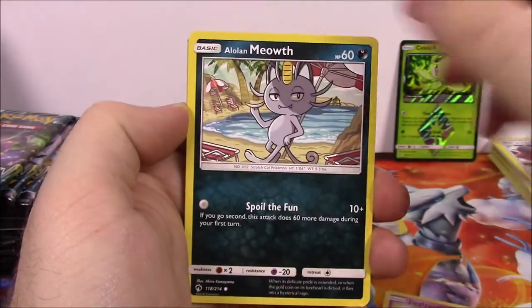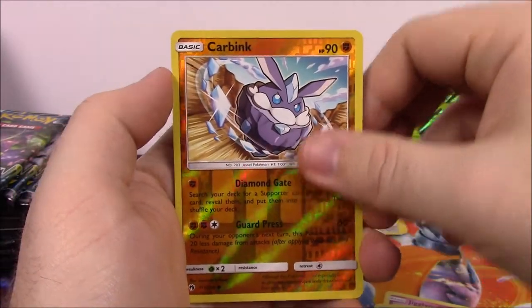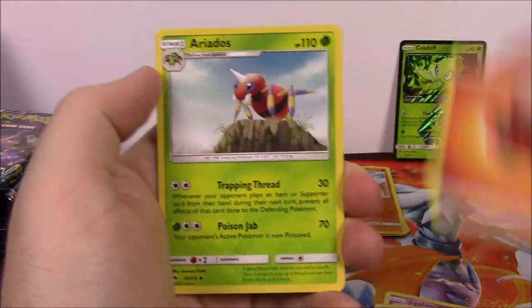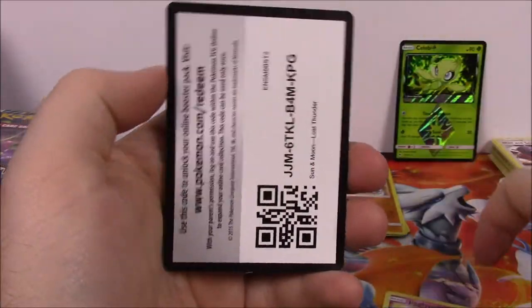Next up is Jigglypuff, Alolan Meowth, Togedemaru, Tangela, Alolan Vulpix, Carbink Reverse Holo, and the regular Primarina as our rare. Then we've got Fire Energy, Aerodactyl, Fairy Charm Trainer, Professor Elm's Lecture, and the code.